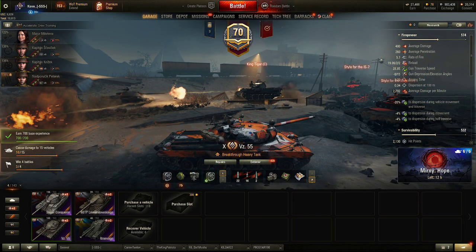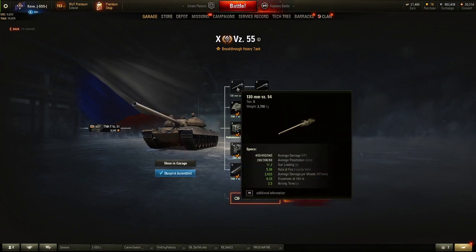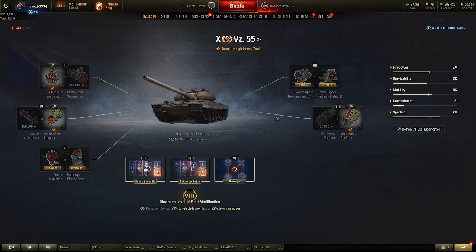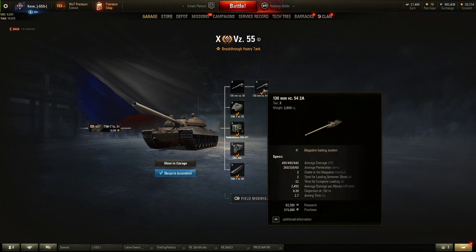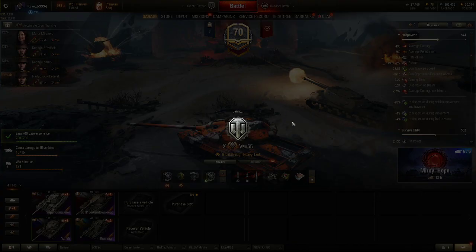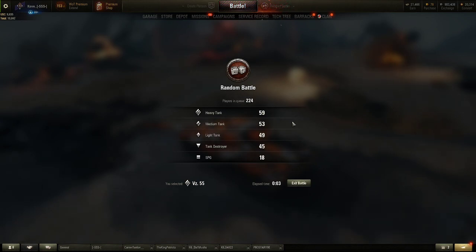There are two ways you can play the VZ55. You've got single shot, which is more comparable to the WZ-111-5A — slightly more accurate, more like the 277, but the DPM is almost identical to the WZ. And then the autoloader, which has worse gun handling and worse DPM, but it hits for 980 average damage. The armor is nowhere near as strong as the previous two tanks — it has a trolly upper hull with a garbage lower plate, unless they're shooting down at it, and it's got a massive weak point on top of the turret.